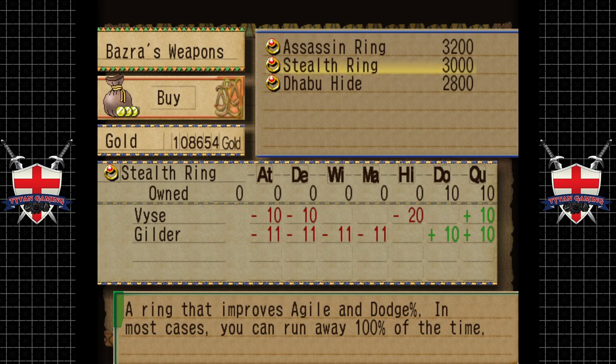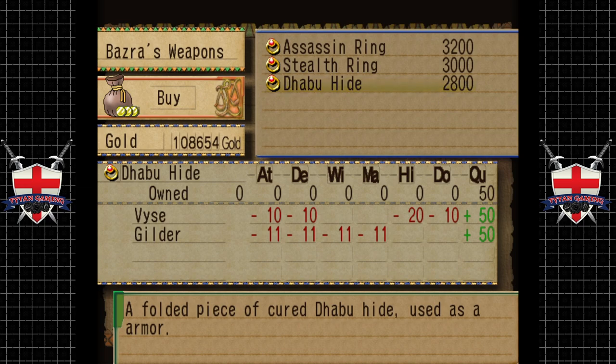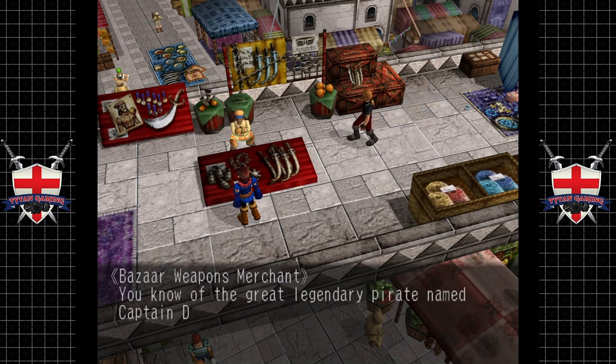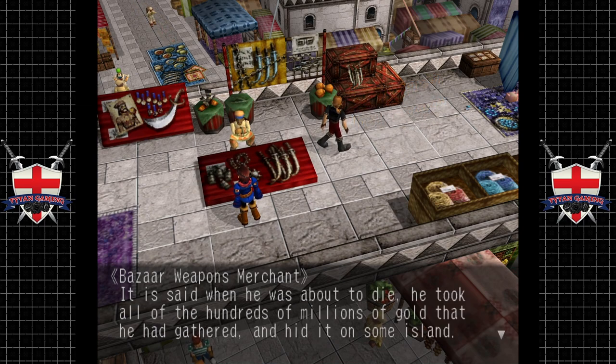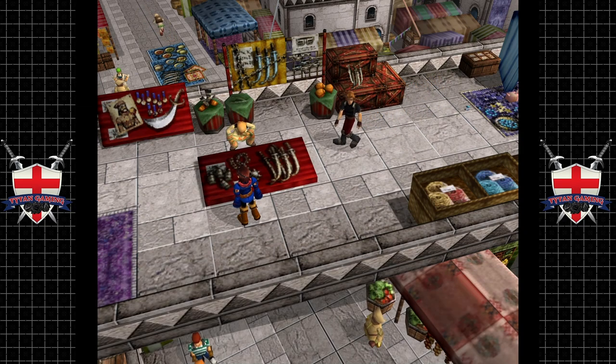We check the shop inventory. Running away lowers Vyse's swashbuckler rating so it's not worth it. There's a folded piece of cured hide used as armor - adds to Quick but not really worth it. We also hear more about the legendary pirate: 'Do you know of the great legendary pirate named Captain Ducat? The one who once controlled all of the world under the six moons? It is said that he hid hundreds of millions of gold on some island.'